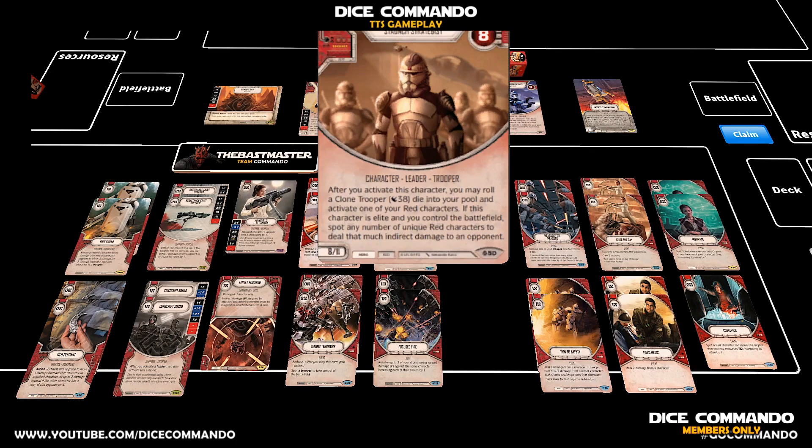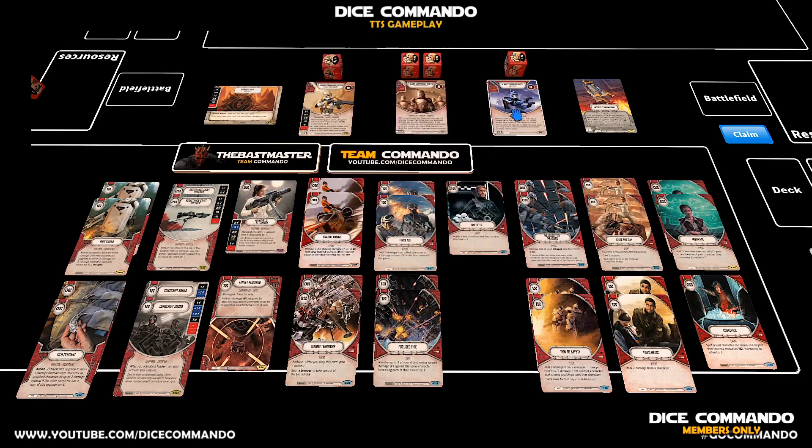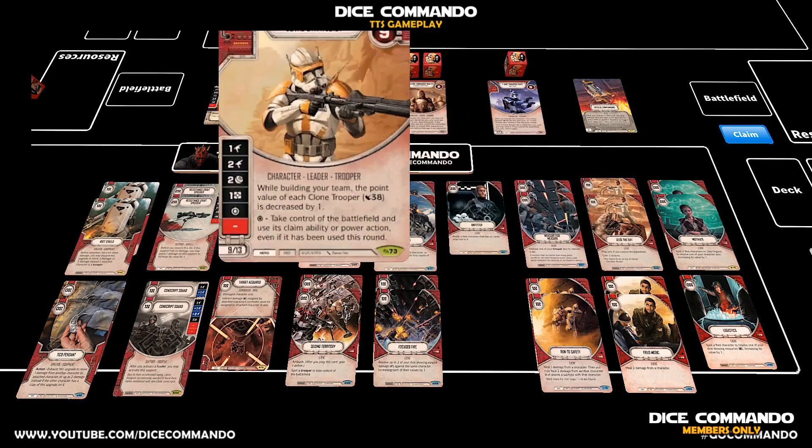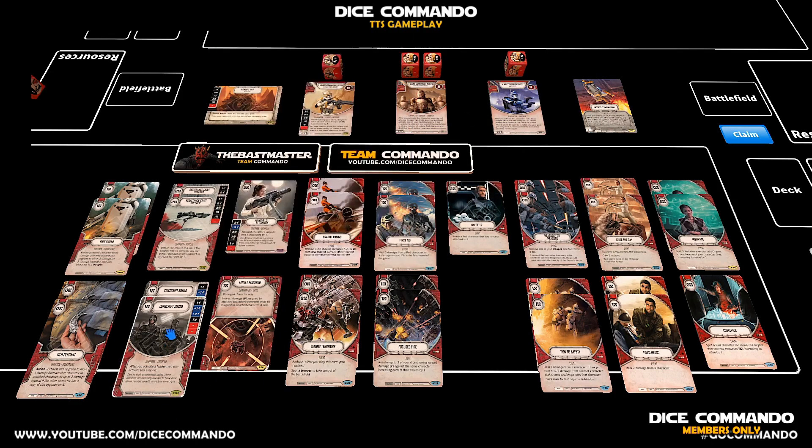If you control the battlefield and you come in with Wolf, you FCM, you throw 6 indirect across the table, roll in 2 clone trooper dice, and then activate 5s who rolls in a clone trooper die, and then you activate Cody who rolls in his own die. And then if you happen to have Conscript Squad, it can also come in with Cody. So the whole idea is that you just cascade down all of this.